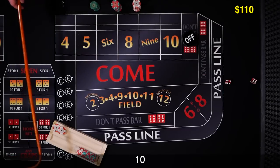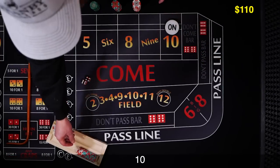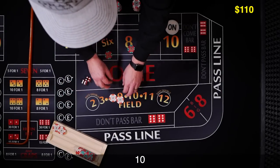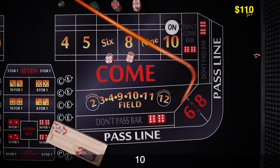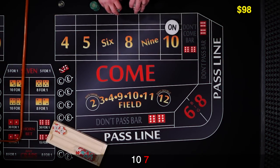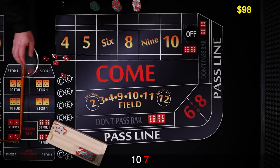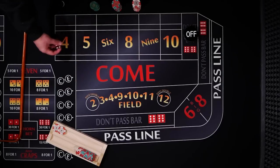Go ahead and drop the dealer $12 again. Let's see that 6 or 8. No — another quick 7 out. That's okay. We have enough bankroll to last ourselves 10 shooters. Hopefully we'll get one hot shooter in this time.